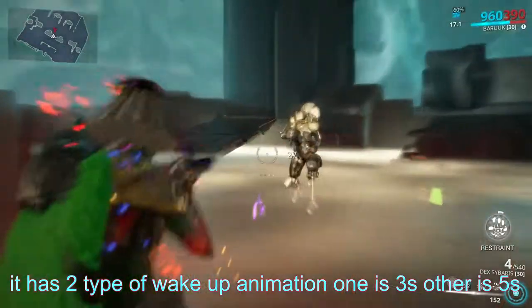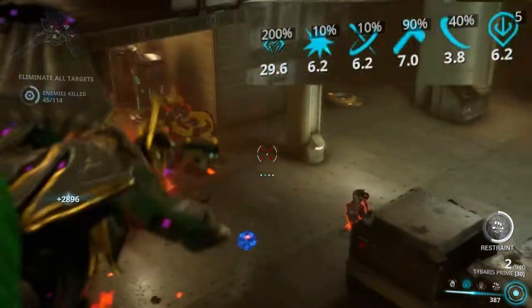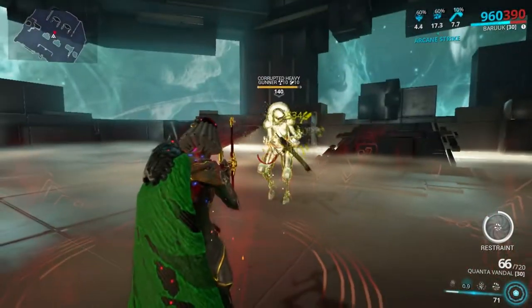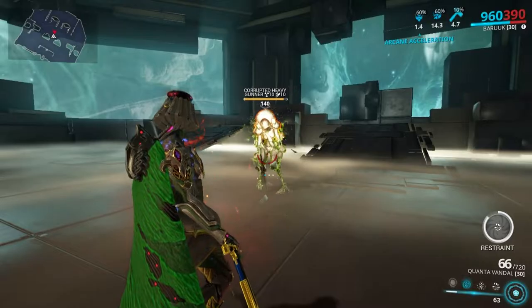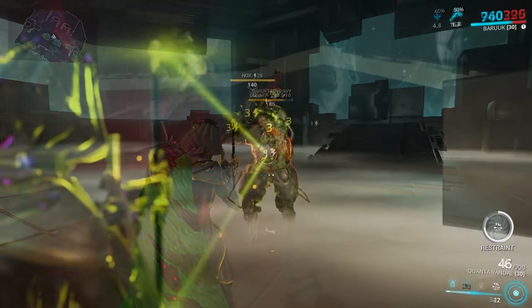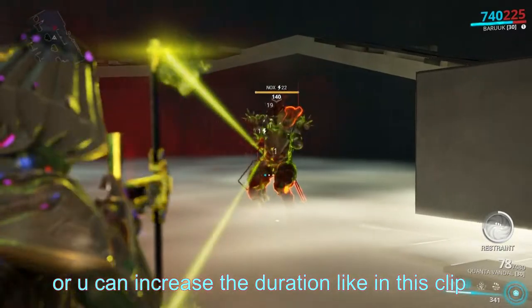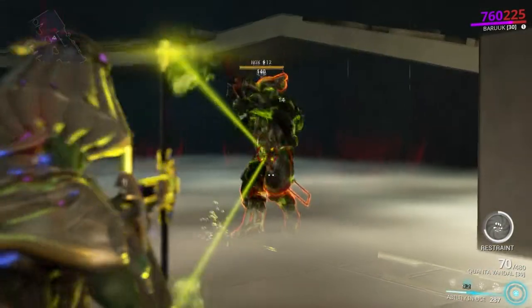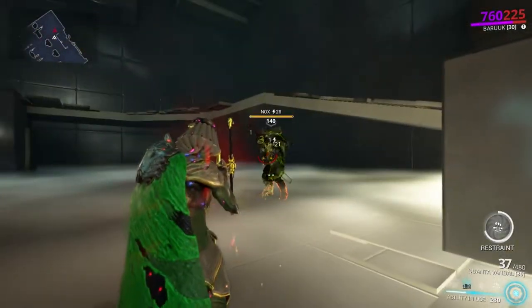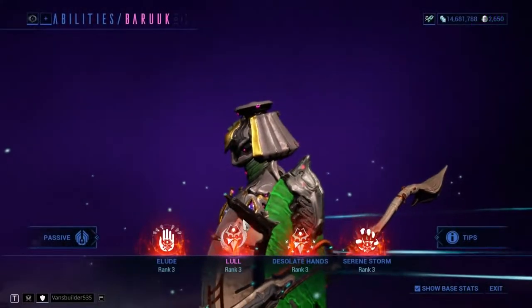Lull is the only Warframe ability that can reset enemy alert levels, so if you sleep a bunch of enemies you can get stealth kill bonuses. Also, after an enemy is affected by Lull, you can deal damage to them before they sleep and they will still fall asleep. If you continue to shoot them they go into a five-second stun, and if you recast the ability before that stun ends, they go back to sleep — and you can repeat this cycle. This is what makes Baruuk so strong against Demolysts in Disruption and Kuva Liches, as no other Warframe can single-handedly permanently stun enemies.